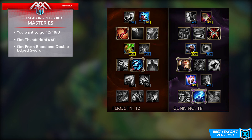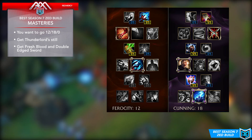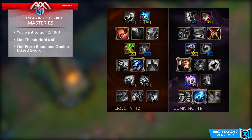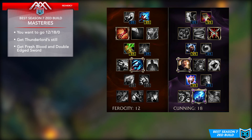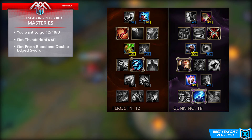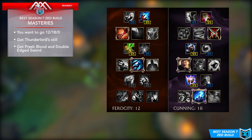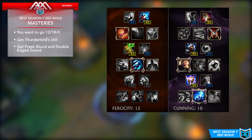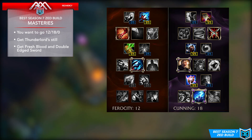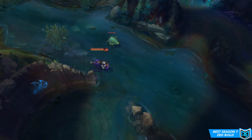In the cunning tree the first three are the same, but in the fourth tier it'll be between Dangerous Game and Greenfather's Gift. Greenfather's Gift can be quite good on Zed because you can proc it in the mid lane, and later when roaming through the jungle to get picks, walking through a bush will proc the passive, dealing magic damage based on the opponent's current HP — decent extra damage added to your burst and ultimate. Choose whichever you feel is better for the situation.